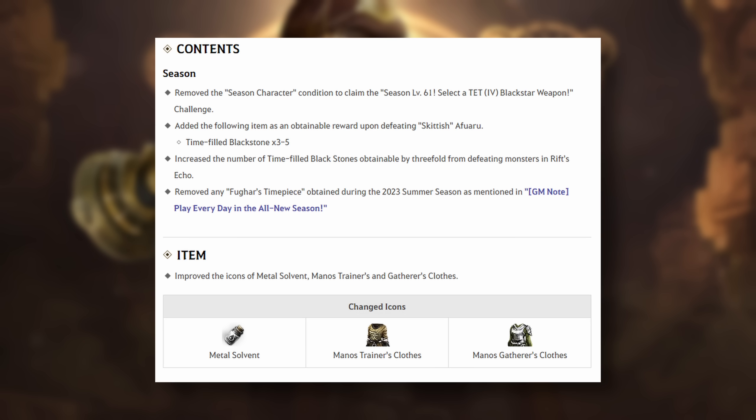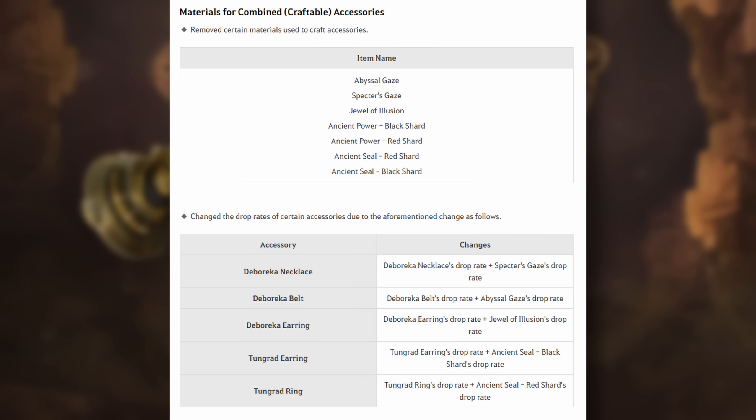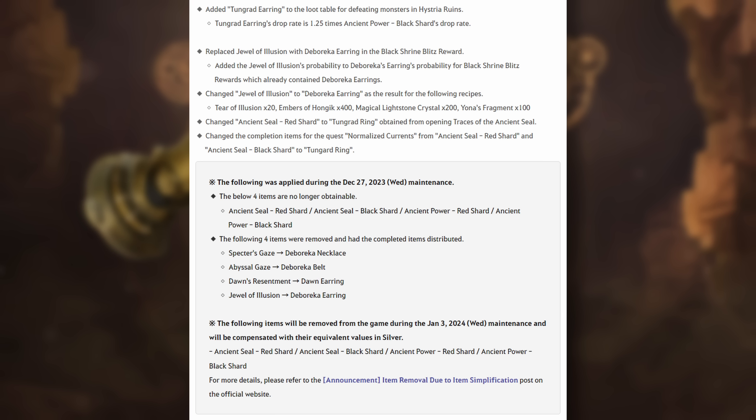For item updates, the icons for Metal Solvent, Manor's Trainer's Clothes, and Manor's Gathering Clothes have been updated — they look really good. Materials for combined craftable accessories like Deboreca, Tungred Earrings, and Tungred Rings have been changed. Abyssal Gaze, Specter's Gaze, Jewel of Illusion, Ancient Power Shards, and Ancient Seal Shards have all been removed from the game. Instead, they combined the drop rates from the previous items with the current drop rates for the full accessory drop in those areas. Tungred Earring has been added to the loot table in Histria at 1.25 times the drop rate of the Ancient Power Black Shard that used to drop there. The Jewel of Illusion has also been replaced with Deboreca Earrings in the Black Shrine Blitz Reward Package.